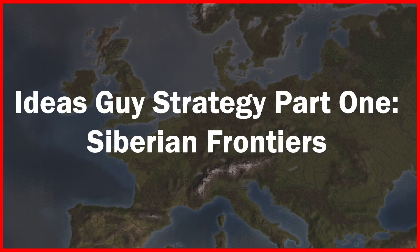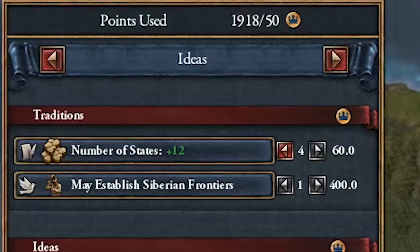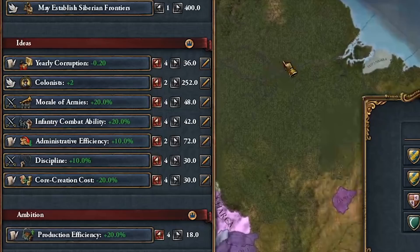For the first strategy we're going to be using Siberian Frontiers to expand rapidly throughout the New World. Select a three development province in the New World, preferably not too close to the Mexicans or Incans, and conduct the first part of the exploit. For your traditions take Established Siberian Frontier and number of states. In your first two ideas take yearly corruption and colonists. The states and corruption ideas are to combat the corruption from too many territories that you'll endure — without them you'll make very little money and it'll be hard to invest in buildings to reach your 500 ducat goal. For the rest of your ideas you can take things like production efficiency and trade efficiency, goods produced, extra merchants, or strong military ideas.